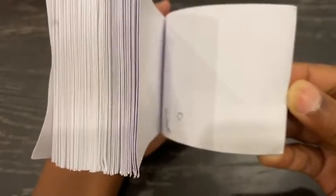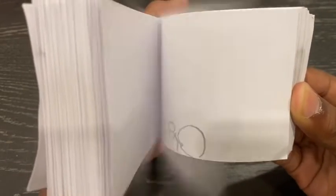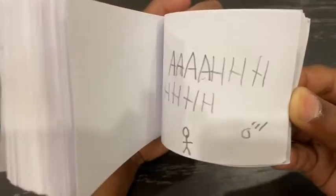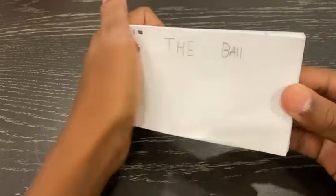In this flipbook, there's a guy who throws a ball. It bounces off the wall and ceiling and hits him back in the head. He gets mad and tries to step on the ball, but it starts expanding from the air and explodes. Freaked out, he runs away saying 'What's that?' as he sees another ball coming and runs off.